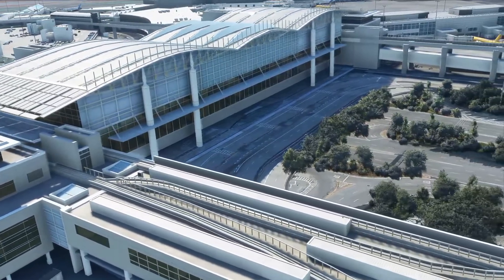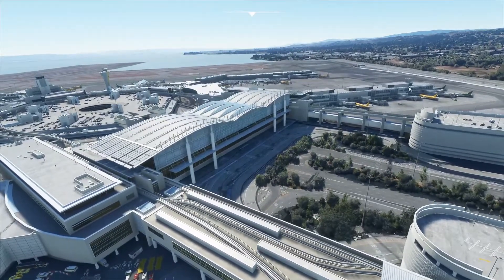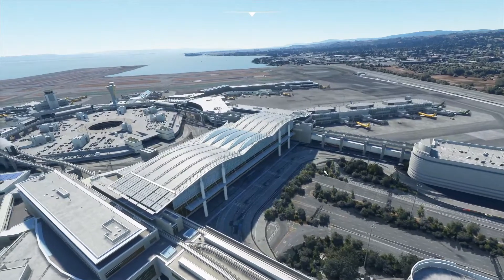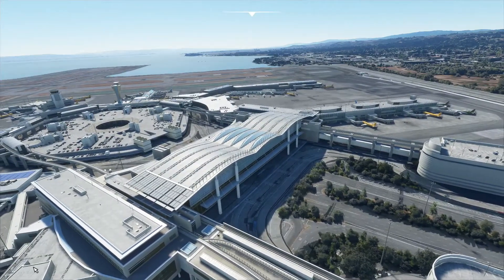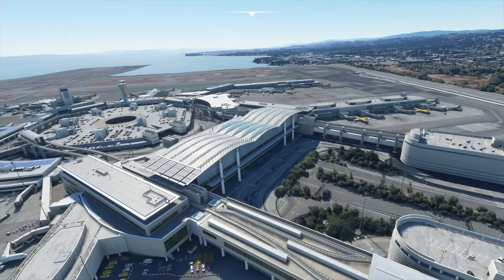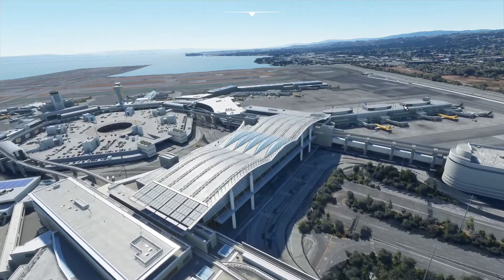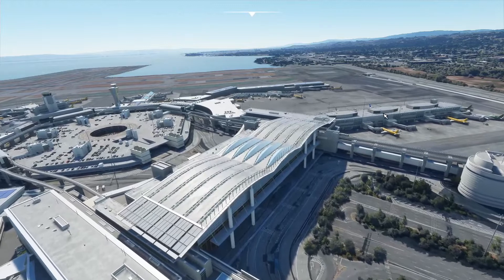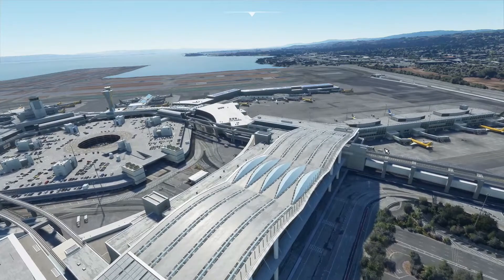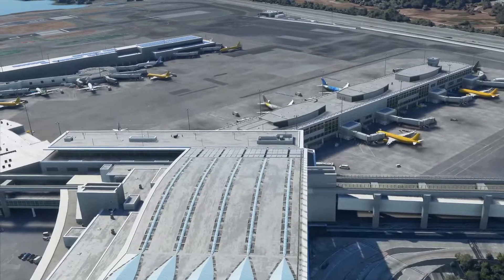This terminal goes here and here, so this is all the international terminal. Usually over here you have Star Alliance and United, and I think French by is the odd one out. Over here you have Emirates, Korean, Qatar Airways, British Airways, Air France — kind of all the other international carriers.